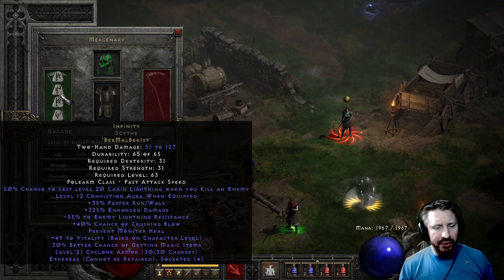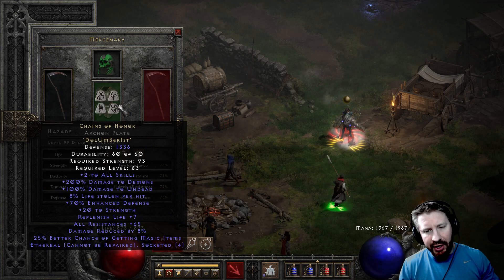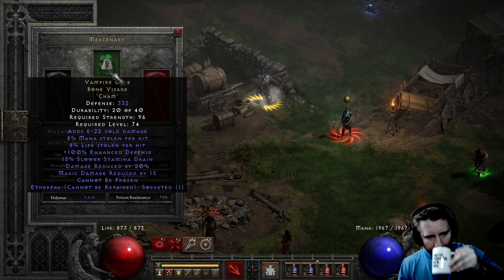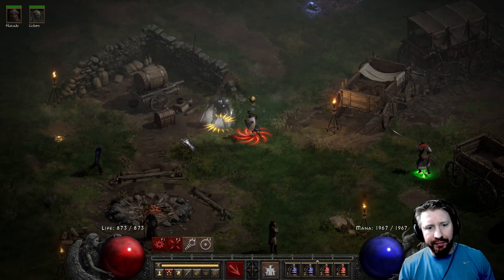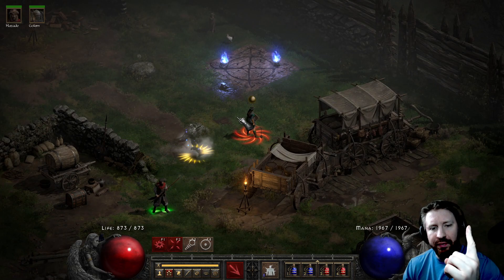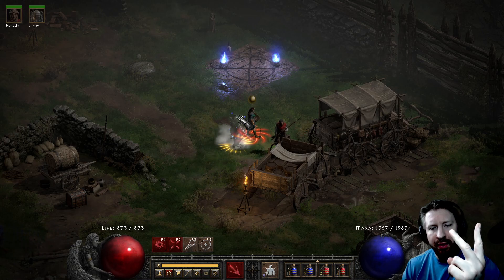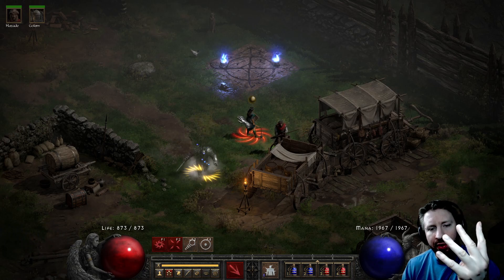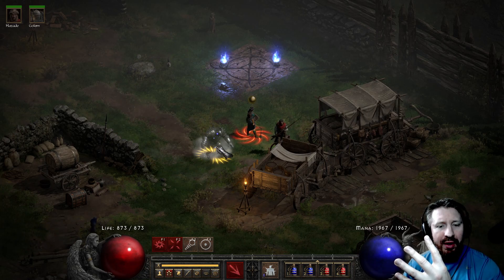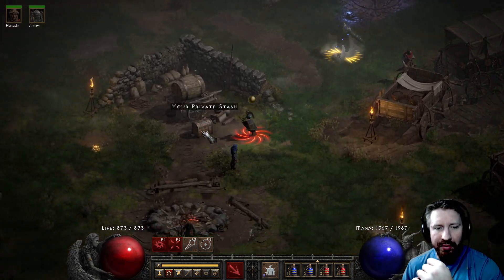The Mercenary uses Infinity, so there's the Conviction Aura. He also has Holy Freeze that he casts when he starts hitting enemies. So how many auras is that? We've got Phoenix for Redemption, Insight, Conviction, Holy Freeze, and even the Iron Golem has his Thorns Aura.